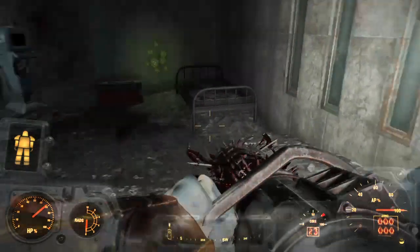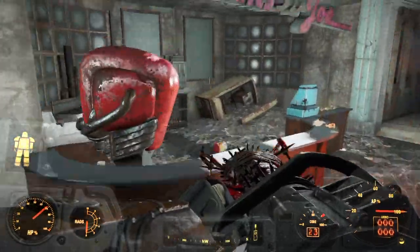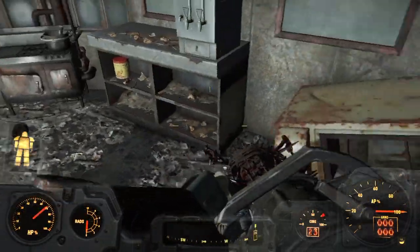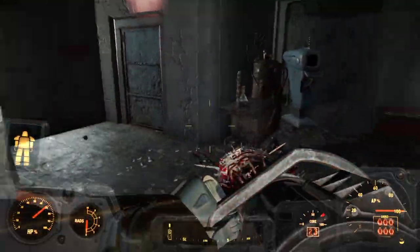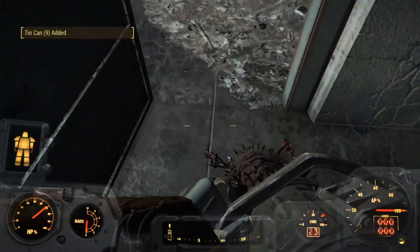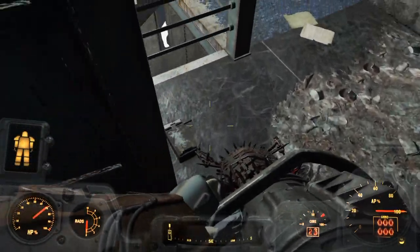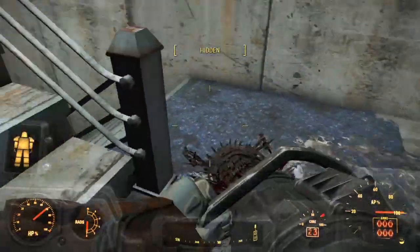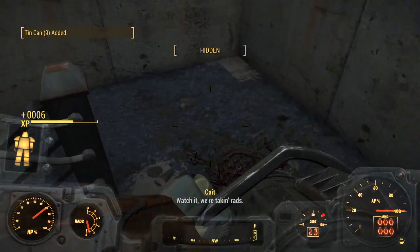We're going to be getting a better version of a grenade launcher here shortly. I'm just checking to see if there's anything we can scavenge. Between the cooking station and the chem station we can make a whole bunch of good stuff. Ooh, tripwire I didn't see — or actually it's probably a tension trigger. Nope, there's a tripwire. This version of the grenade launcher can be suppressed, so if you're going with a stealth build that also has demolitions, it's a really good fit.